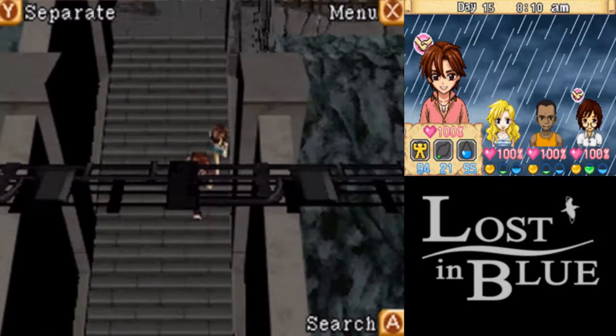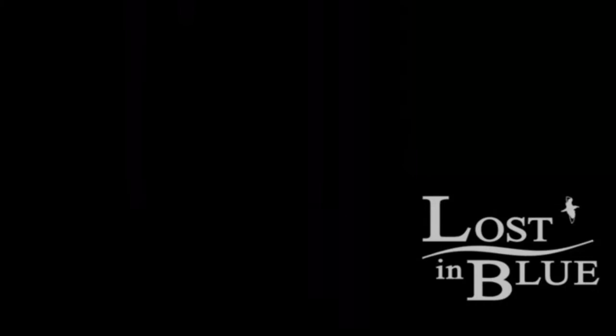This door is broken. Kumiko can fix it, but we don't have any wires with us. So now we've got the option to fix it — we're gonna need three copper wire. We'll come back later once we have that.